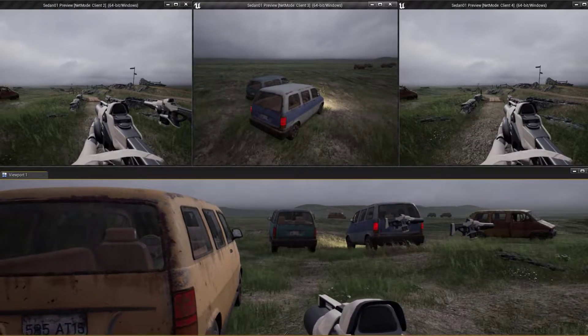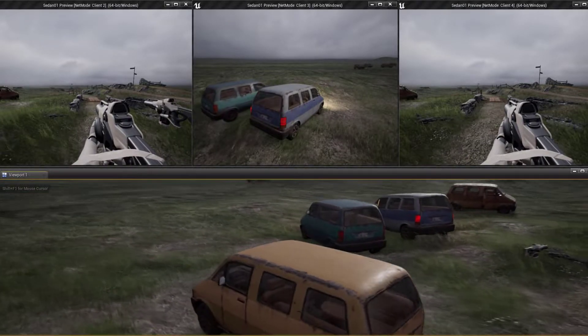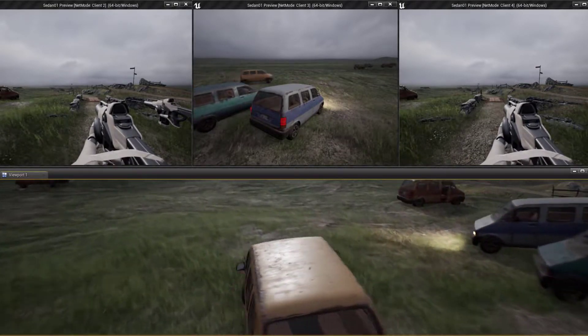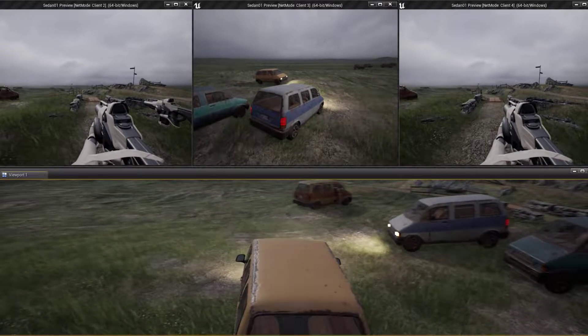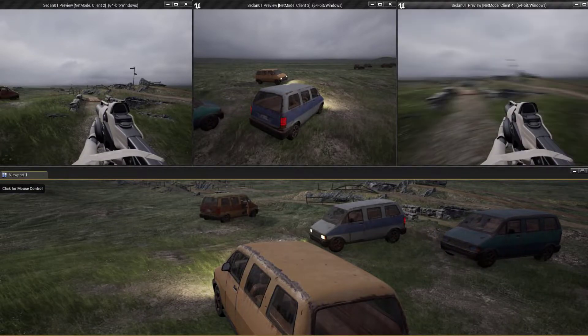There is also a basic example included for the main character controller allowing you to enter and exit the vehicles. You'll also notice that I can now control the lights on all of the vehicles, and there are controls for the indicators, brakes, and headlights.